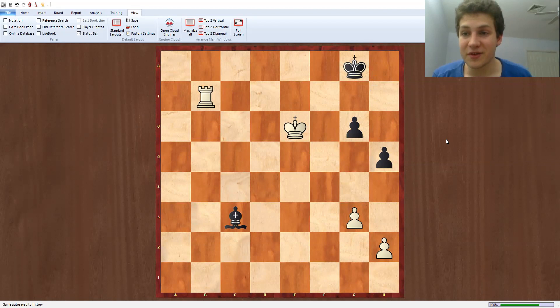The reason why this is a fortress is because there's no way how the white king can enter the black camp. If ever the king tries to go through f4, there's going to be either a check on d2 or a move like bishop f6.